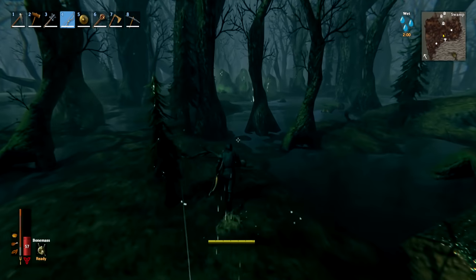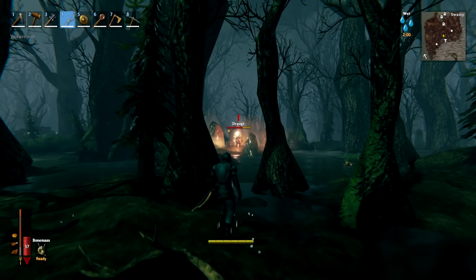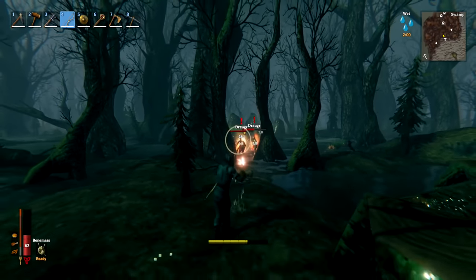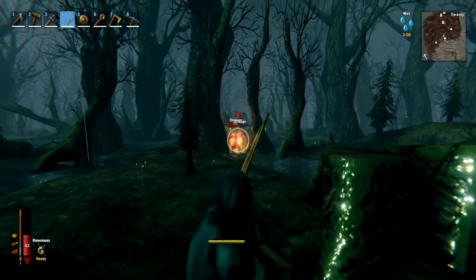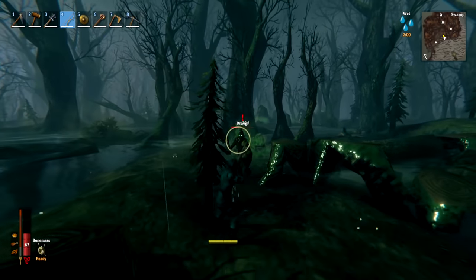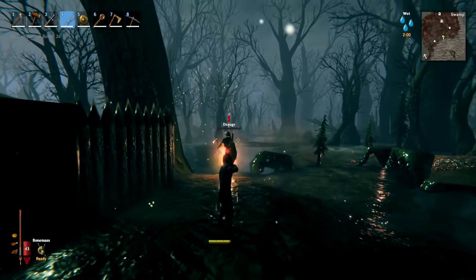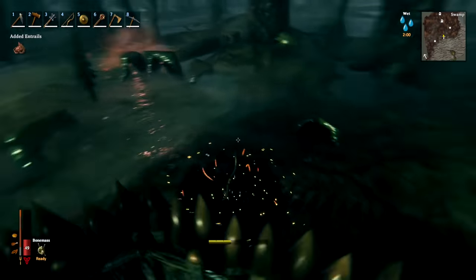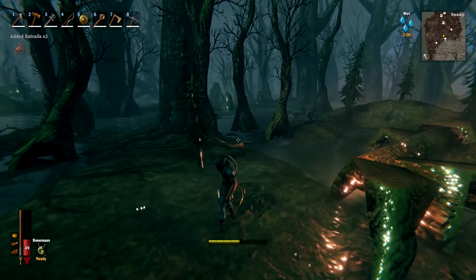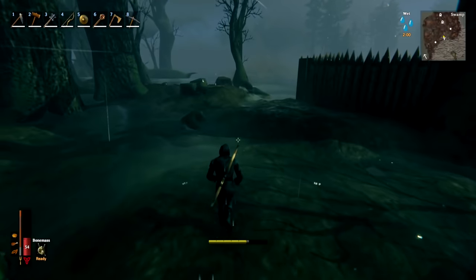Whenever you explore a new biome, be very careful and explore slowly. If you spot a mob before they see you and get the first shot off with your bow, you'll do more damage by catching them by surprise and often one-hit them. This will alert them afterwards, but you can get several shots in, stagger them, and in most cases kill them before they reach you. Running too fast into biomes was a big mistake I made early on — go slowly, take care of mobs you see first, or even just avoid them altogether.